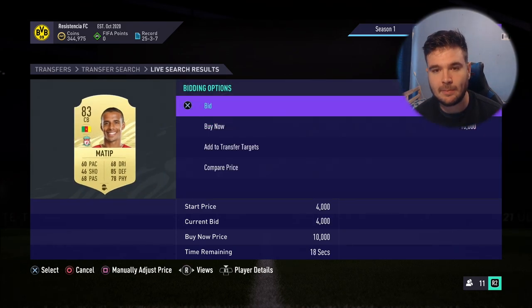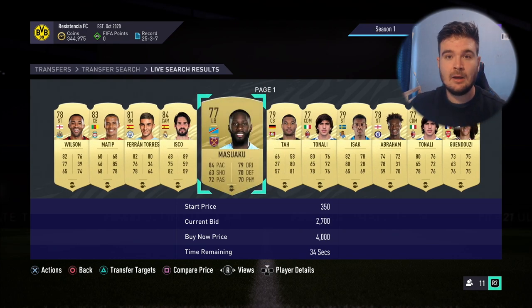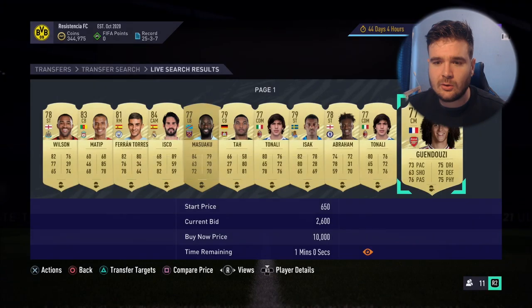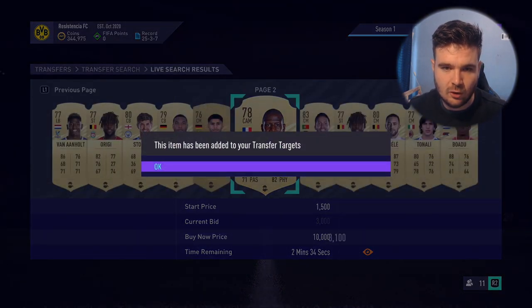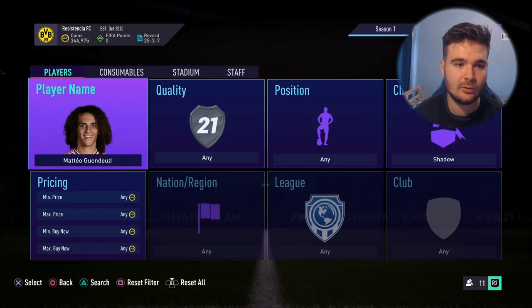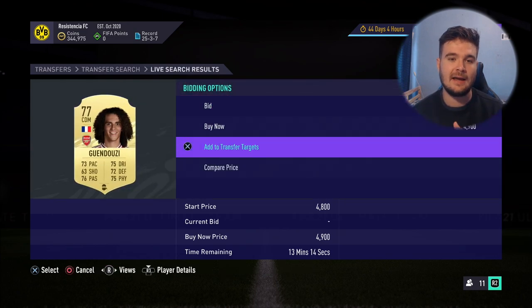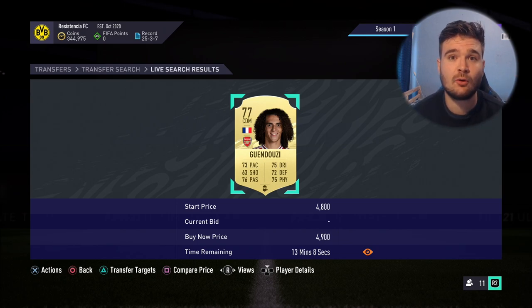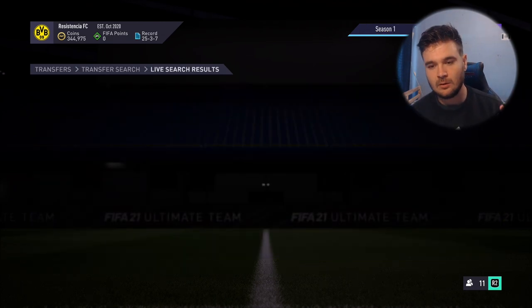Now you go through all the open bids. Matipa has an open bid but only 15 seconds left so I probably won't win that. I prefer doing this on the web app because I'm quicker at typing. Let's check Guendouzi - same process for Hunter. Search the player, check his cheapest buy now in that chemistry style: Guendouzi is 4.9k. I've sold him for 4.9k before - maybe a couple of listings due to the coin injection this year but he will sell.